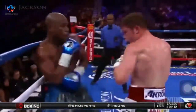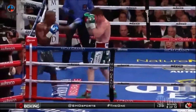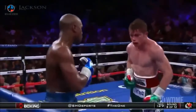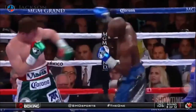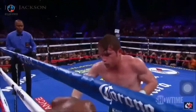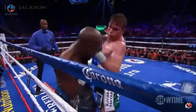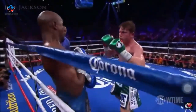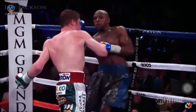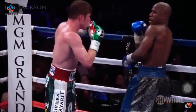Mayweather with the jab sticks the right hand, and there's a counter — keeping Canelo at bay with the jab. Canelo gets rocked with the right. We've had some interesting rounds of boxing. You need to work combinations and throw to the body. That left hook was excellent to the body, and working those combinations set up Floyd Mayweather coming back in that round, using the shoulder roll to prevent Canelo from landing the right hand, then countering the left hook to the body. That's just brilliant boxing.